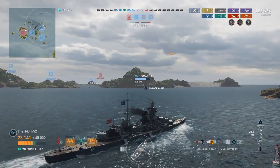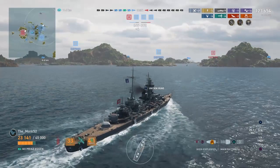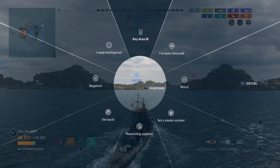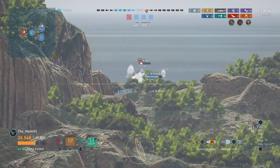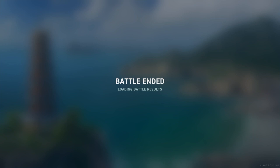You can do these aggressive plays with the Prince Eugen, assuming you've picked the right moment. You've got to be aware of what's there to kill you: is there a Yamato? Is there a 16-inch gun battleship? Is there a crap ton of torpedo boats or a Shimakaze? You've got to be careful. Is the sonar on cooldown or is it ready? Picking the right time to go for these brawls is really essential, as is picking the escape plan. Prince Eugen is a prime example of knowing when to trade your ship and when not to trade your ship.